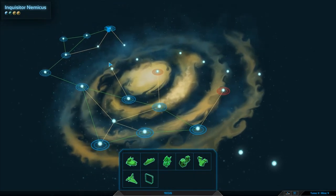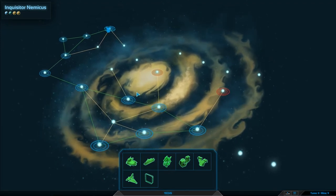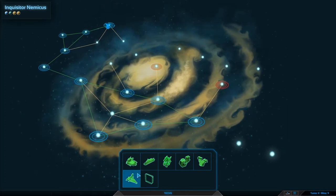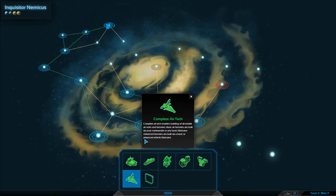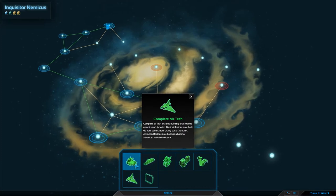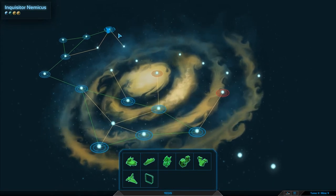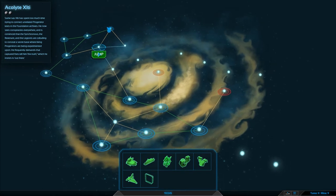Welcome back to Planetary Annihilation Titans, where we've been going around and taking over the entirety of this galactic map. We've also been building up a whole bunch of technologies. This one confuses me — I thought we already had complete bot tech. Maybe I'm imagining things. I thought we got a double air tech. Anyway, let's move on to this empty place we've been trying to reach.